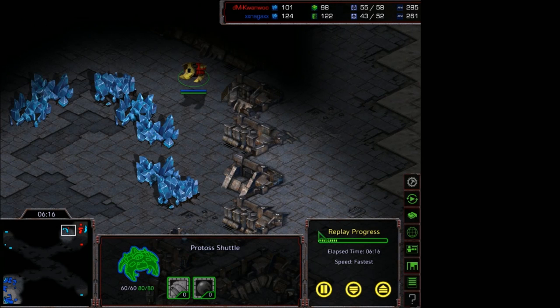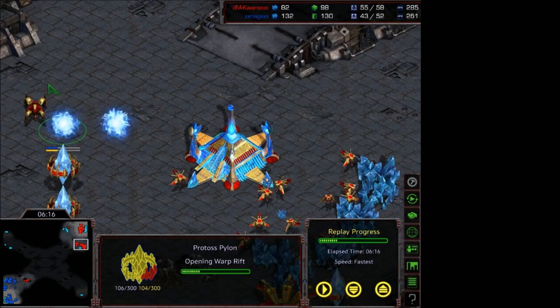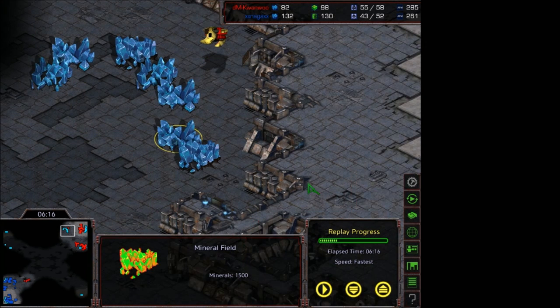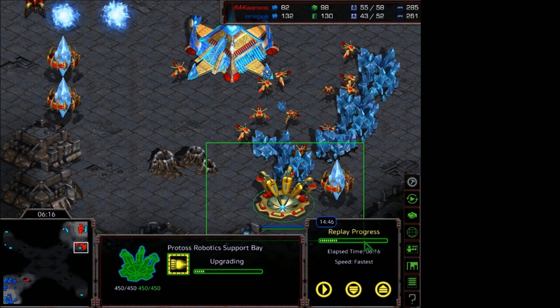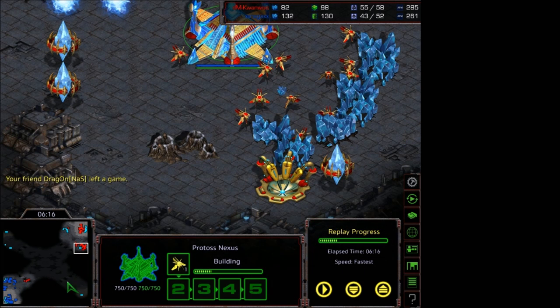When you're playing this build, you want to know: is it Reaver? If it's Reaver, build Goliaths, get range, and get the engineering bay. If there's no Reaver, you skip the engineering bay. You can still get Goliaths and range because you don't want to die to a Bulldog, but you can skip the engineering bay. Because I saw the shuttle, I know it's going to be Reaver. I scanned the third base to see if he already has one while going for this Reaver play. There actually is a Support Bay at the natural.